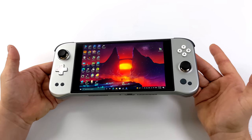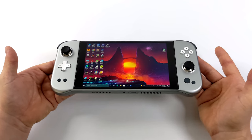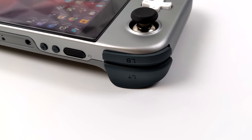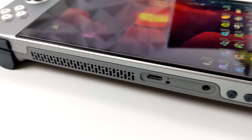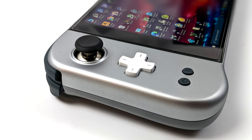When it comes to the handheld itself, I think they've done an amazing job with the design. One major feature added to the Aya Neo Next is that the analog sticks and triggers are actually using hall effect sensors, so we no longer have to worry about analog stick drift and we get a much smoother experience with both the triggers and the analog sticks.